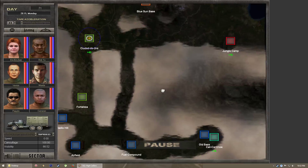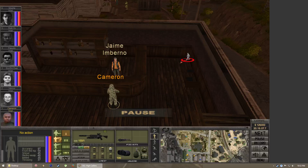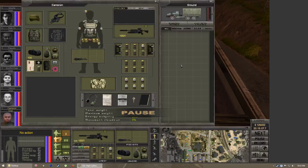Moving on to character stats — when you look at your character you're going to see their weight. This is something you want to pay a lot of attention to. Total weight is how much they have on them at the time, including everything in pockets, backpacks, body armor, weapons, and ammo. Maximum weight is how much that character can carry without becoming overburdened.